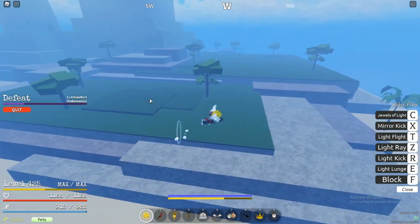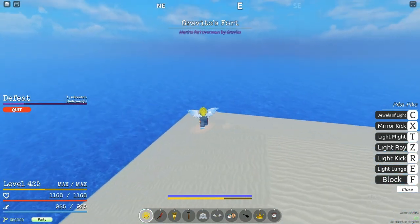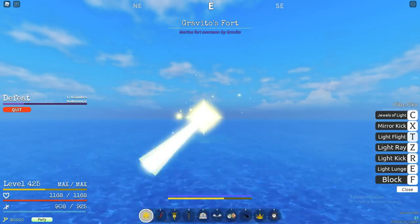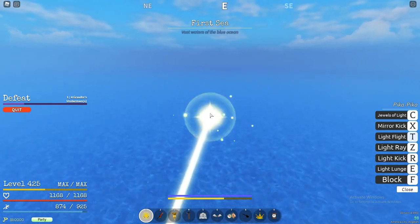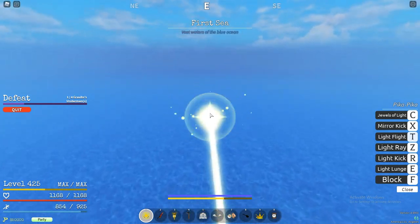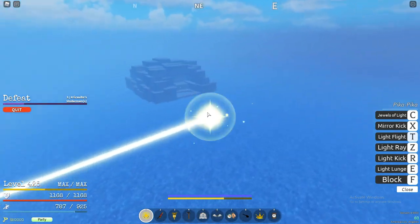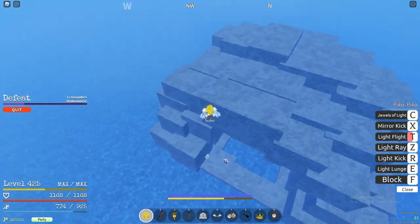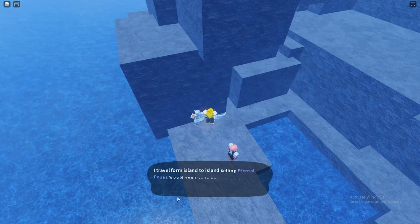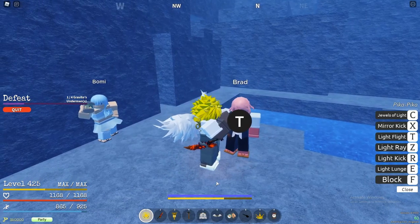Next we're going to Fishman Cave, which is not that far from Gravitel's Island. Getting to Fishman is going to be a hassle though, because there's a puzzle maze we have to go through. Come to the corner of Gravitel's Island and just go east to get to the Fishman Cave entrance. We're going to have to go underwater, so I recommend getting the eternal pose here. You want to talk to the NPC here — he gives you a bubble.